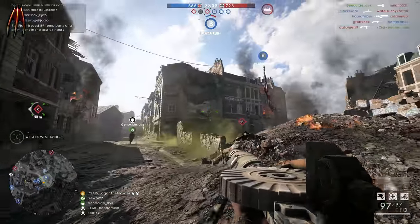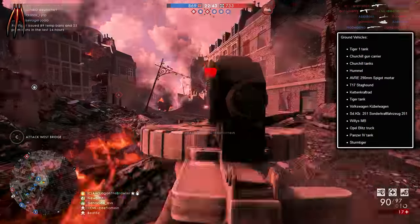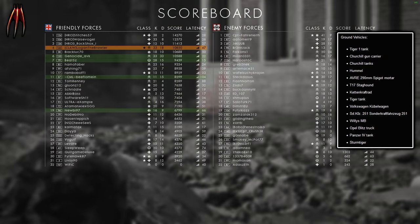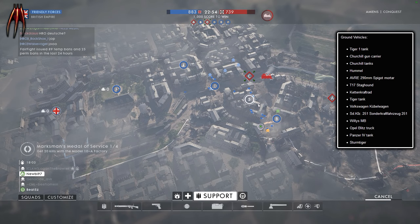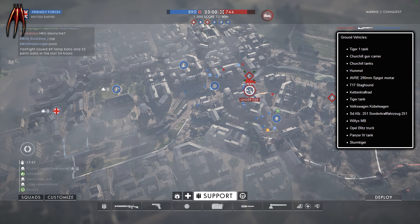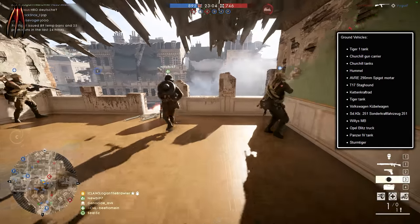Continuing with the ground vehicles: the Tiger I Tank, Churchill Gun Carrier, Churchill Tanks, Hummel with a 290mm Spigot Mortar, T17 Staghound, Kettenkraftrad, Tiger Tank, Volkswagen Kübelwagen — okay, this is one of those I'm not even going to try — the 251 Sonderkraftfahrzeug. Yeah, you have to forgive me on that one.